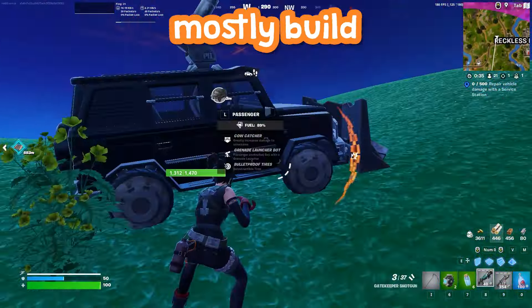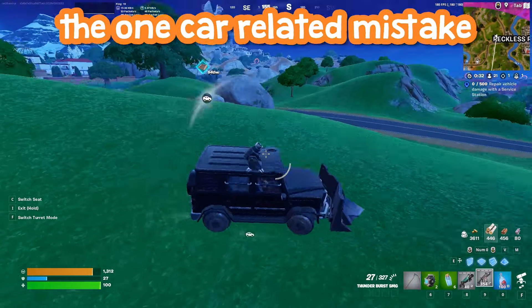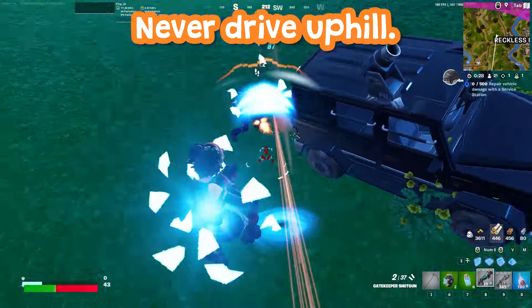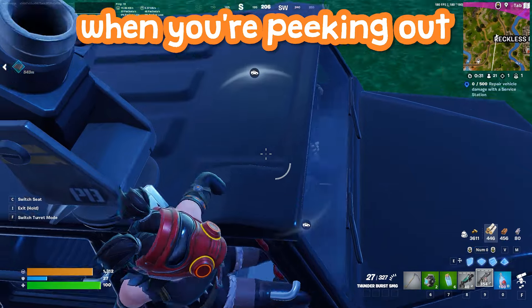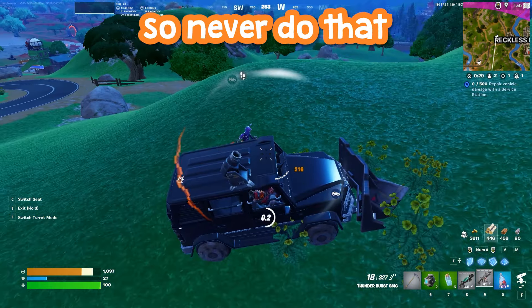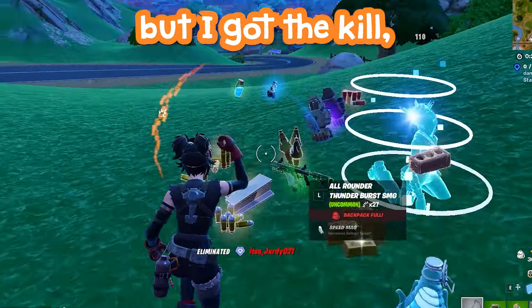I want to show mostly build-related mistakes, but the one car-related mistake to highlight is: when someone hops in your passenger seat, never drive uphill. The way the camera angles work when you're peeking out trying to shoot into the driver's seat — once you start going uphill, they have that angle, so never do that.